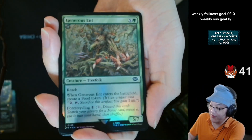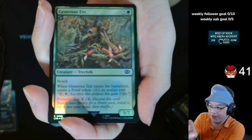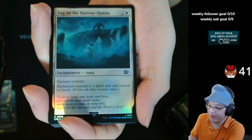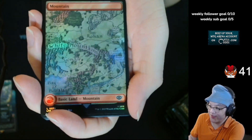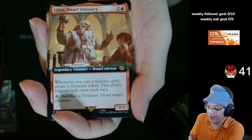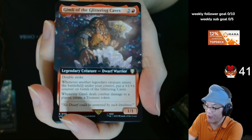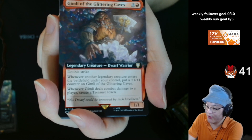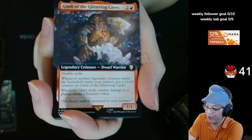Falscar Goblin, Generous Ent — speaking of cards that are having an impact on Modern, the one-mana land cyclers are a big deal in Living End. Nimrodel Watcher. Fog on the Barrowdowns. Shortcut to Mushrooms. Bill the Pony. Fountain. Horn of the Mark. Dwarf Emissary. Gimli of the Glittering Caves, legendary creature, Dwarf Warrior — Double Strike, 1/1. Whenever a legendary creature enters the battlefield under your control, put a +1/+1 counter on Gimli. When Gimli deals combat damage with each creature.